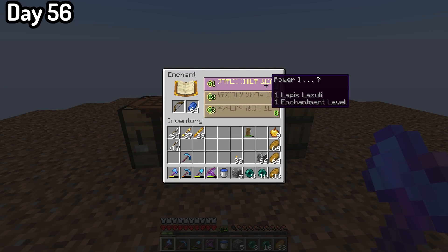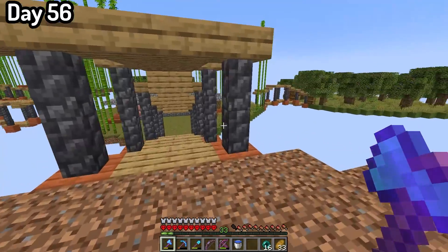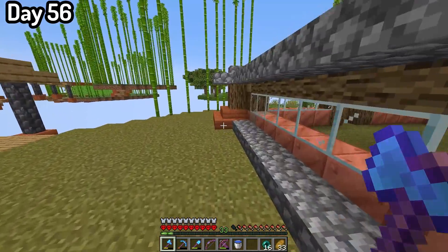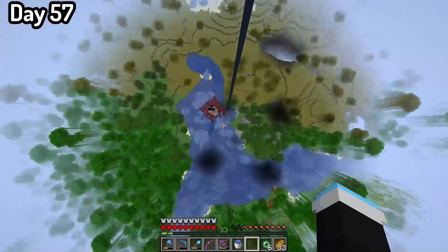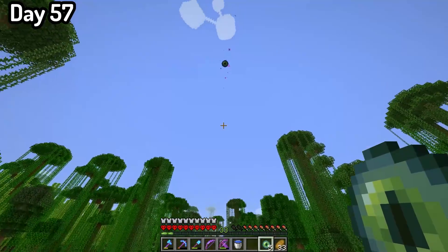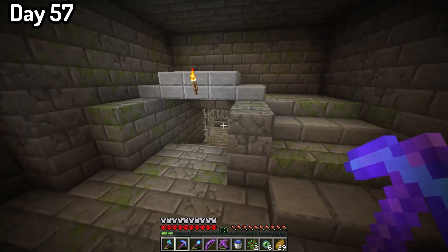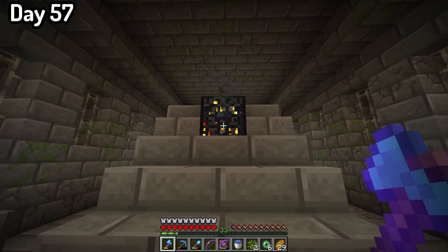I spent the next few days preparing for the end battle. I got lots of arrows, crafted a bow, crafted golden apples, and made some eye of ender. That's pretty much it — just preparing for the ender dragon battle. Then on day 57, as soon as sunrise happened, I was out of bed and ready. I went running and running until I finally found the stronghold, located the ender portal, and was ready to defeat the ender dragon.